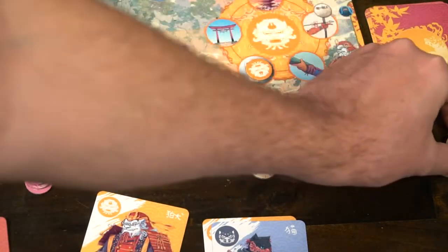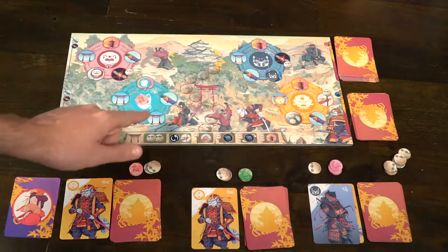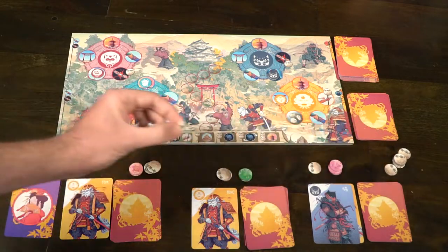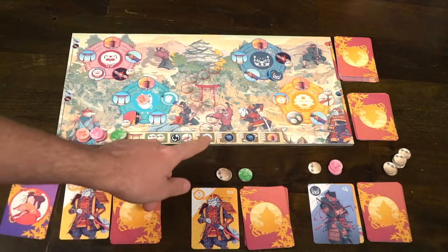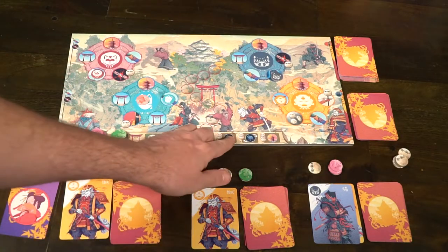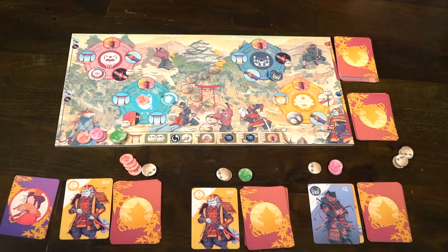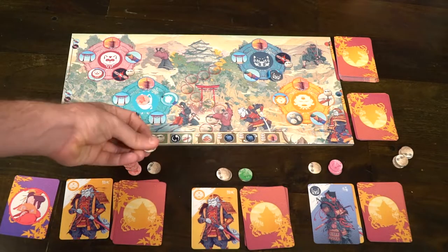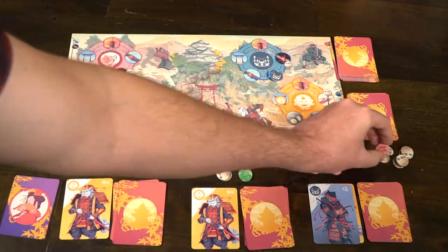Additionally, there are actions like gaining three coins. You can use the torii action, which gives you an option to use any of the six actions below: gaining two coins, moving one of the clan markers, and playing another card from your hand. You can use the Emperor's favor, spending coins to place tokens and move your influence up on that track. It's not only a tiebreaker but also a house in itself for influence. You can gain new influence tokens by spending two coins, and you can also rotate influence around the board or spend three coins to place one influence on any of the houses.